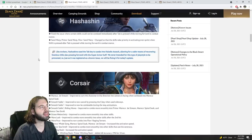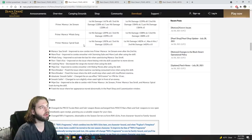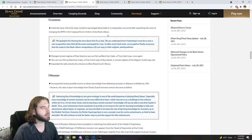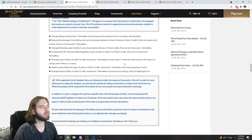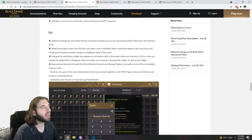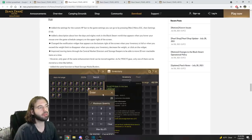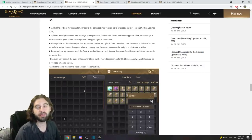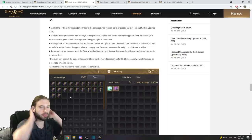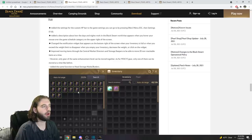Moving on to the patch notes: there is more Corsair beta testing going on, so thank you for your support in figuring out how that class works. There are a couple of changes to some different items, nothing too crazy. The open world PvP zone got some modifications to the PvE content inside of it. The big meaningful change: you can now move non-stackable items in groups of 20, so you don't have to click in your inventory a billion times to move stuff around. This also applies to storage maids and butlers — which is fantastic.